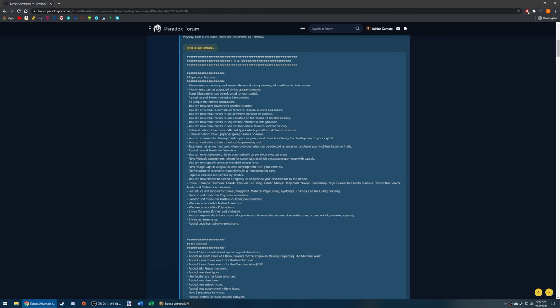There are now 48 unique monument illustrations. You can now curry favors with other countries, and trade accumulated favors for ducats, soldiers, and sailors. You can use favors to ask someone to break an alliance, put a relative on the throne of another country, request the return of a core province, or reduce opinion towards another country. I'm a bit worried how the AI will handle these — some could be overpowered.